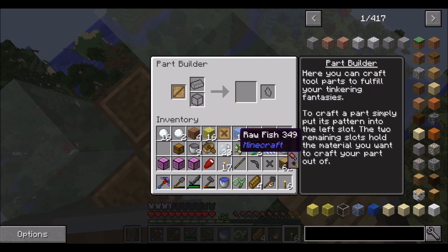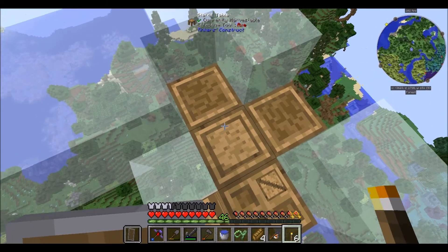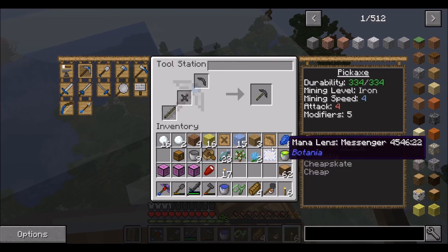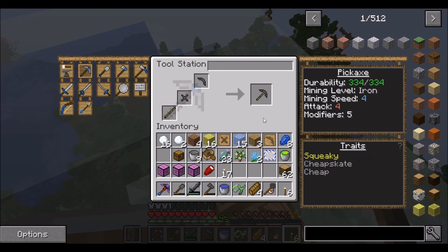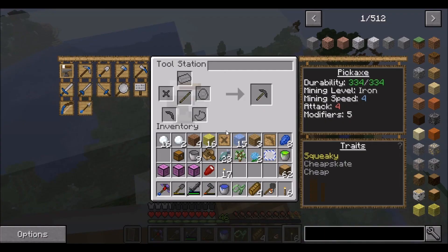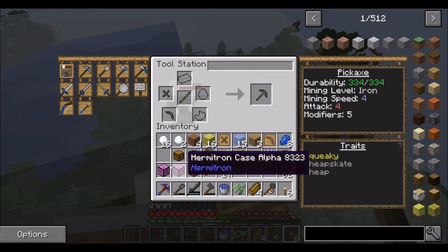The sponge tool rod gives it the Squeaky trait, and if you remember, this gives us a silk touch pickaxe. But the problem is it says mining harvest level: obsidian. Is there anything we have that would let us mine obsidian?